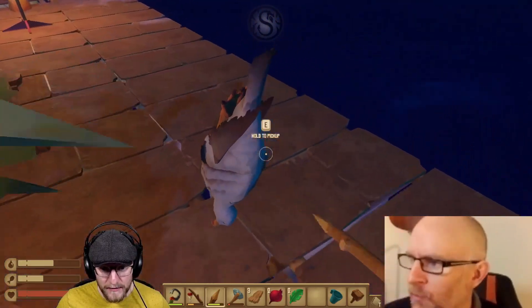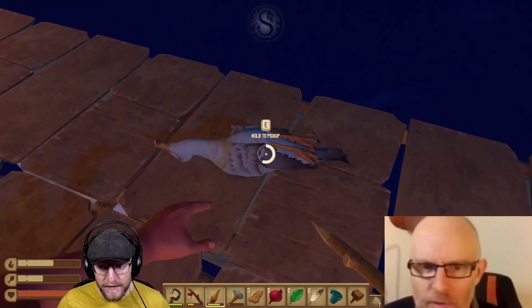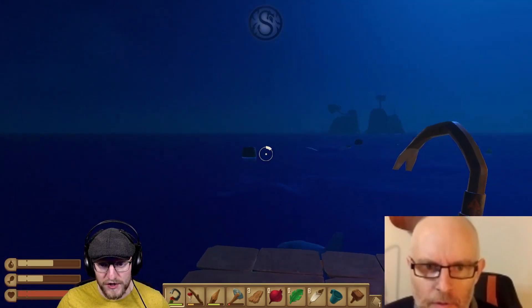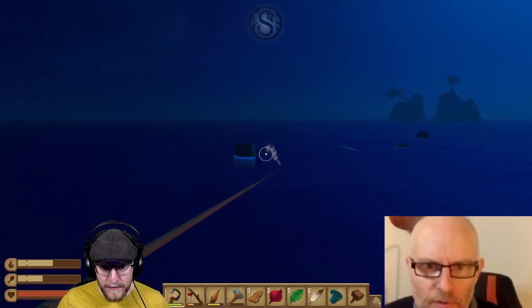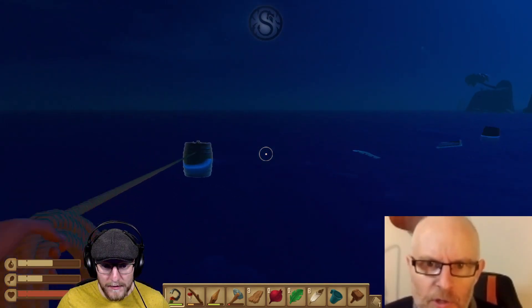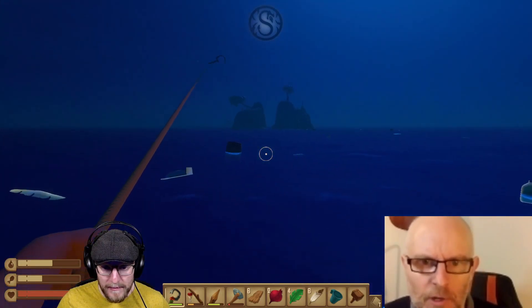I've got the bird — I actually did it! So we've got some feathers and some drumsticks. Drumsticks are good — they're very nutritious, and feathers are good too, they're difficult to get. I'm going to see if I can research them. I've got a couple of herrings.